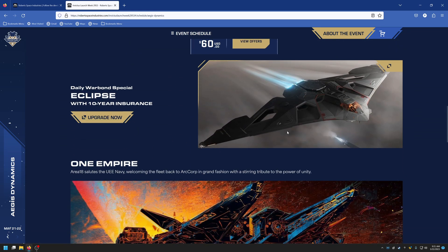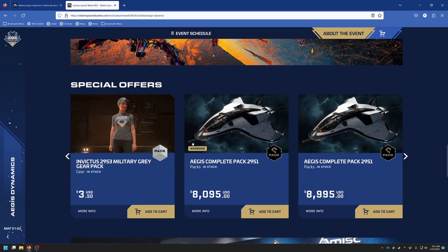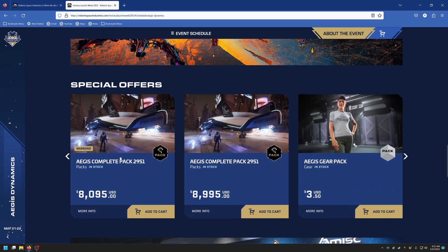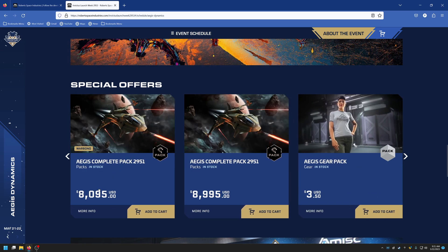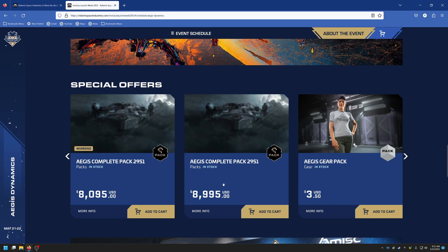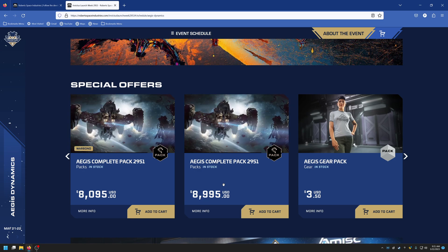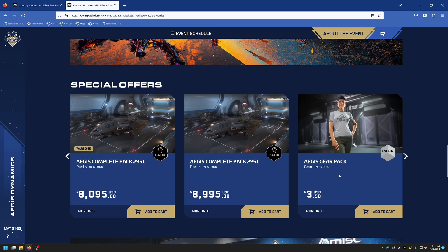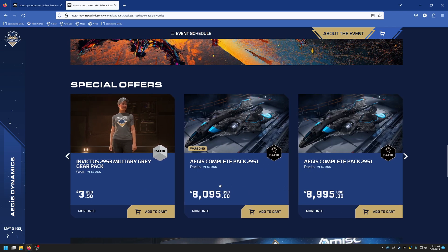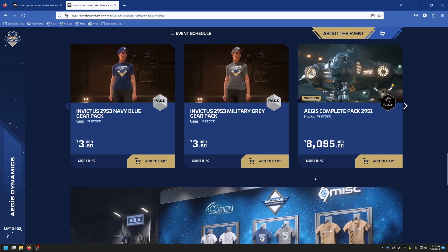The Eclipse upgrade is also available. There are Invictus shirts you can pick up as well. The Aegis complete pack on war bond is $8,095; on credits it's $8,995 — about $900 more. That said, if you're getting the Aegis pack, it's one of the best packs you can get in the game because it includes some of the best ships available.